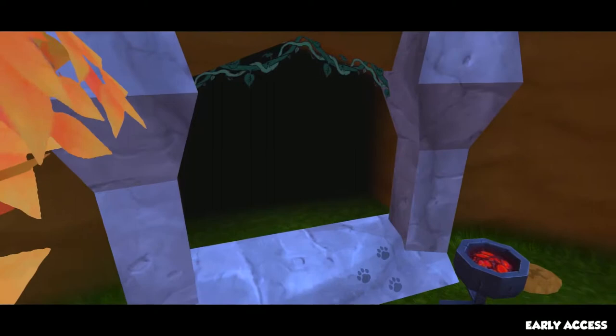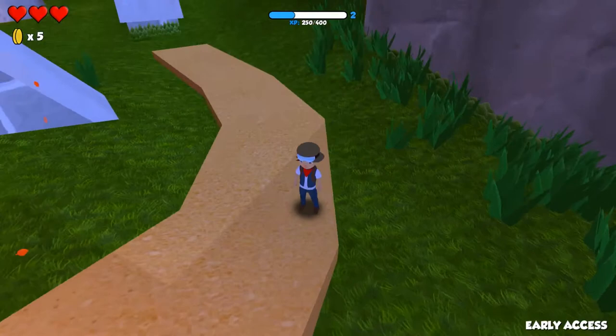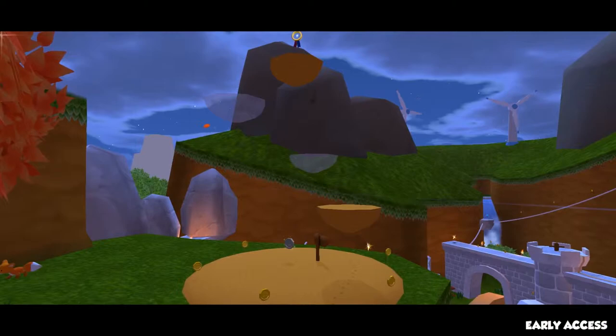So there's three caves that we have to explore — that's just what they look like sort of. I just completely jump over the water slide this time. Now I think the camera is a little weird. I think I saw one — yeah, I think that's one right there. That's some pretty MLG jumping right there. We discovered Big Rock Cave and we've explored it because there's apparently not much to these caves.